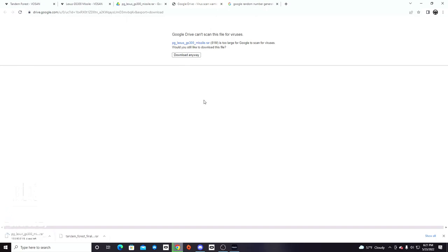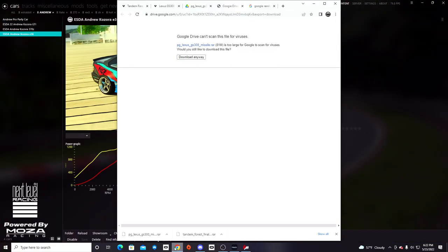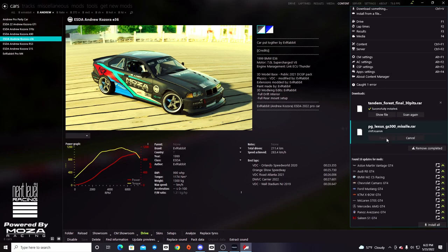We're going to get that downloaded, and we're going to be going to Tandem Forest Park. We download the GS and we have to get these put into the game. So we're going to open up Assetto Corsa via Content Manager, of course. Quick drag and drop in there. Close out Vossen - Tandem Forest and the GS.